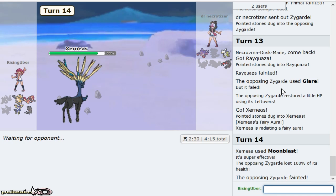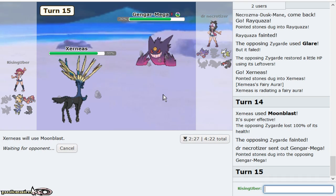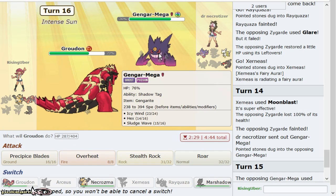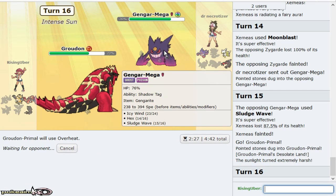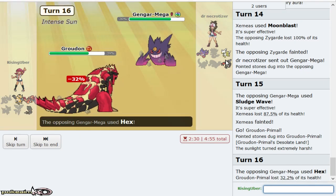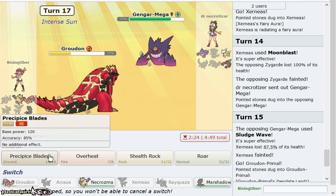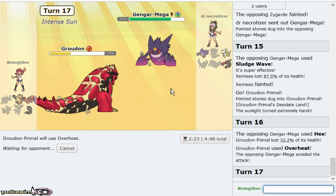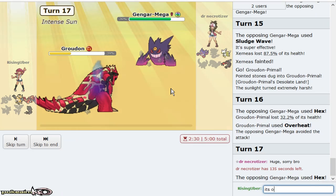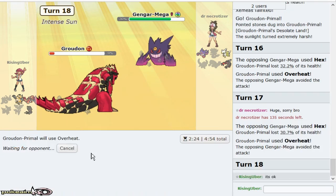Marshadow is looking even better now. It's a little bit unfortunate — I'm definitely trapped. We can go right out into Groudon and just click Overheat. That'll knock out the Gengar, and it'll also knock out Yveltal if he brings it in on me. I went for it because it's more accurate than Precipice Blades. If Gengar does end up switching, it's in range of Technician-boosted attack. I literally did what I wanted to do with Rayquaza, so I'm happy.